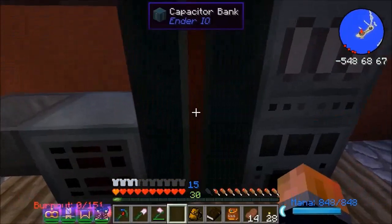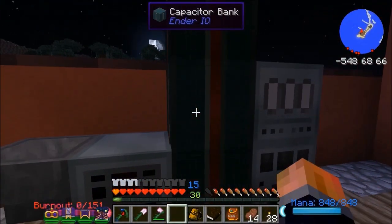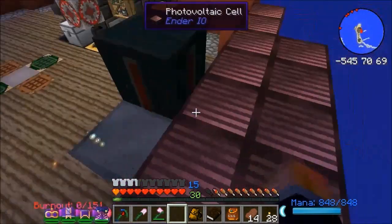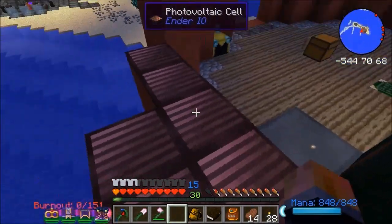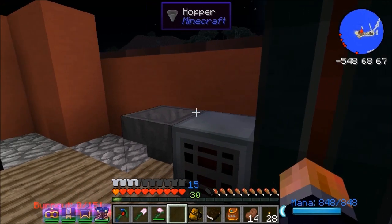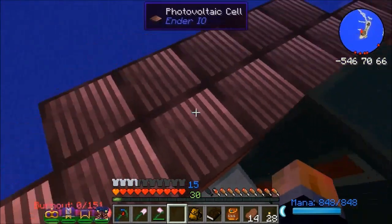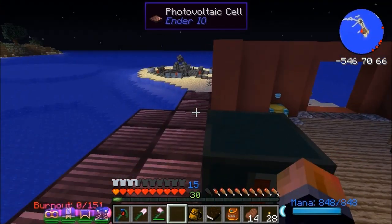I've expanded this a little bit. Cento has finished with his photovoltaic cells, so I made five of these and he gave me another nine — I've got 14 altogether now. These generate quite a decent amount of power. I've got 750,000 in the capacitor bank. I'm not sure how quickly these actually generate though — I don't think they're anywhere near a steam boiler, so we do want to be getting into a steam boiler at some point.